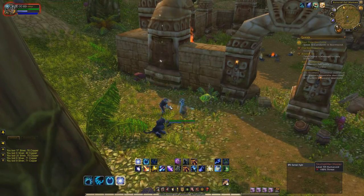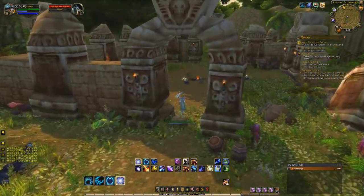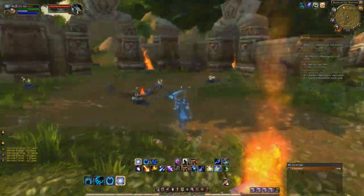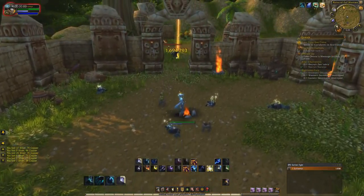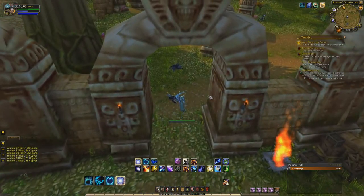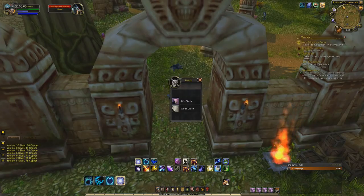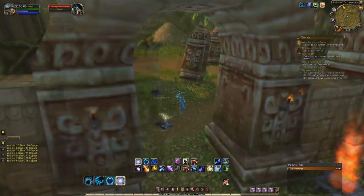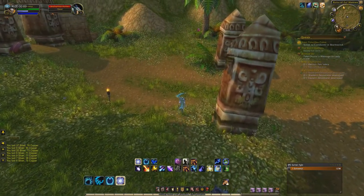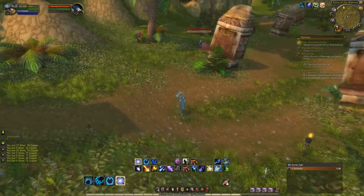Now, you want to kill all the mobs that are in this area. I don't recommend going into the cave system because it is long, confusing, and you can get lost. These mobs are just easier to go back and forth killing. You basically just run in between here and kill any of the Skullsplitter mobs that you see, because they all have a chance to drop Wildvine and they all have a chance to drop decent transmog gear.